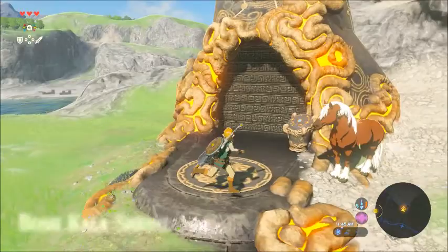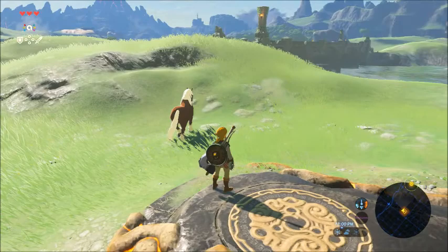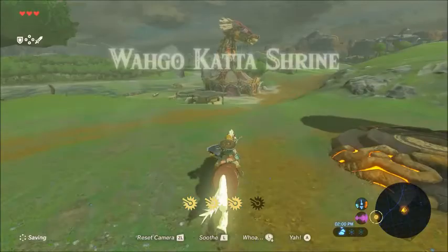Hey guys, it's Jules back for part two of our Breath of the Wild playthrough. So last time we finished the Great Plateau, which is somewhere behind us, and we also got Epona here. I'm actually kind of unsure whether she's gonna hang around while we do the shrine, because she's kind of wandering around. So I think we're gonna register her first at the stable and then come back to do the shrine before we head towards Kakariko Village. There's a shrine here that we're gonna get as well — there's usually shrines next to the stables. I think there's a shrine next to every stable except Rito Stable because it's right next to Rito Village.